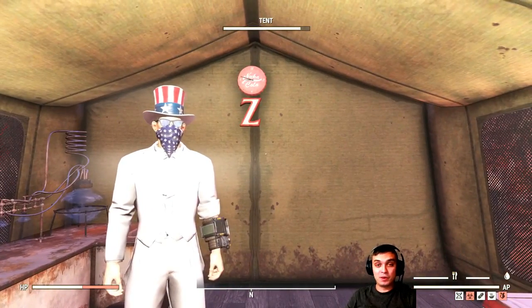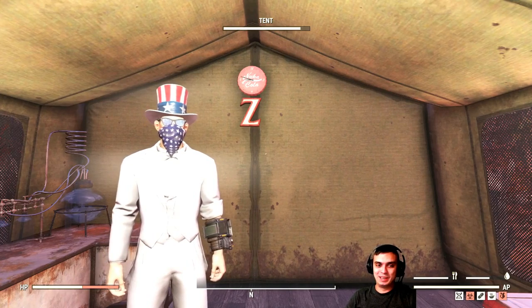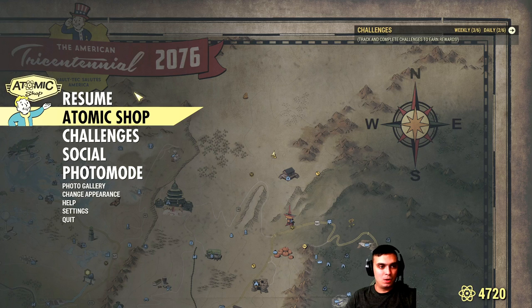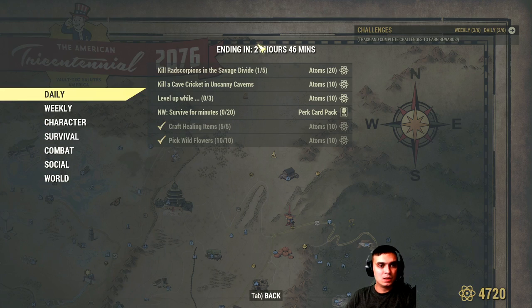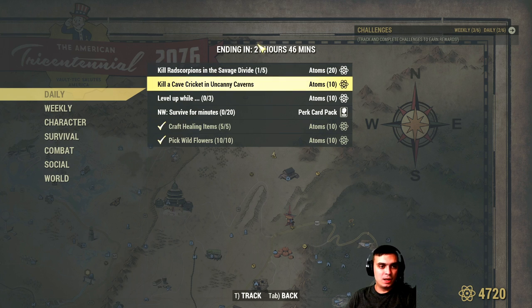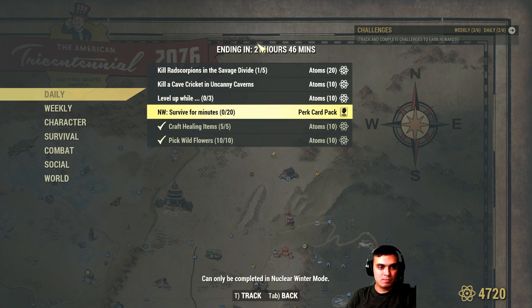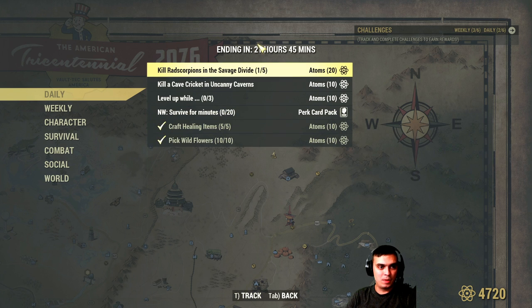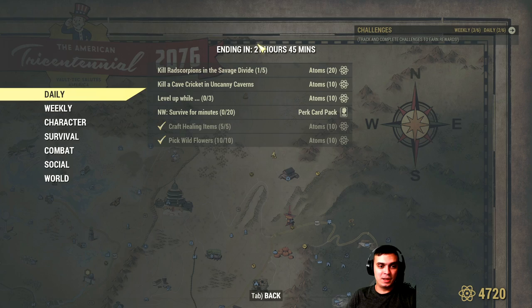That's pretty much it — not super simple challenges compared to what we're used to. A couple of days ago we had a very easy set and 70 atoms in one day, which was beautiful. To recap: for scorpions I showed you where they are; for crickets in Uncanny Caverns you may need to switch servers a couple of times. For me today it's probably just the 20 atoms, and maybe I'll manage the scorpion challenge while I focus on leveling my character for my new build.